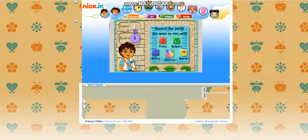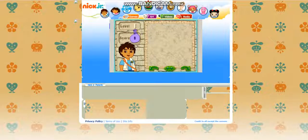First, click on the blocks you want to see in your puzzle. Colors! Great choice! Let's go!